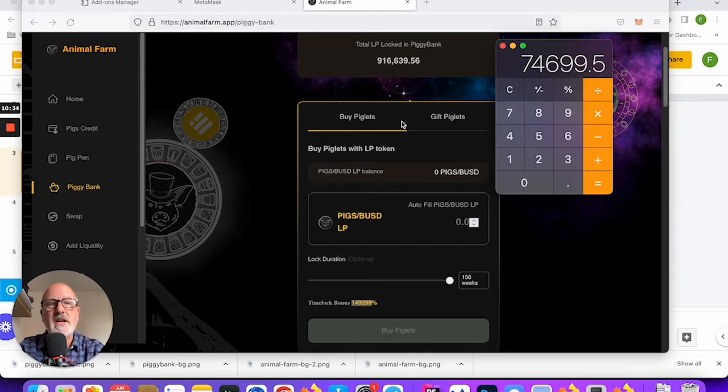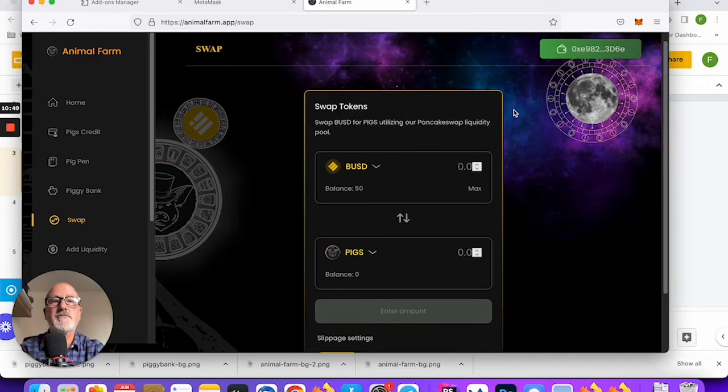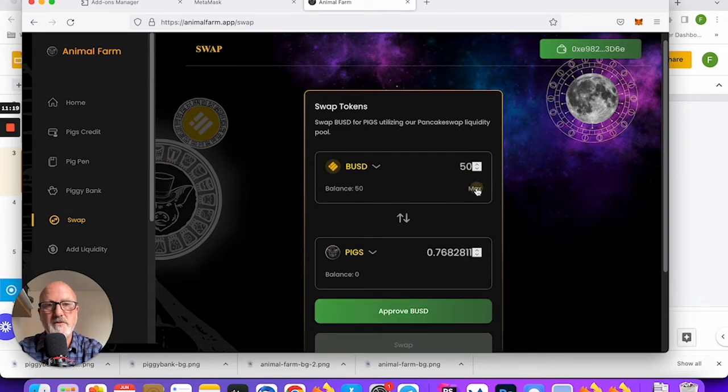That time-lock bonus is insane, and that's why I think everyone should create a 50-dollar Piggy Bank stake right now. Here's the process: first I've got some BUSD and I'm going to swap half of that to PIGS — because we're going to be creating PIGS-BUSD LP tokens, liquidity pool tokens. When I say PIGS I mean AFP — it's the new version of the PIG token, Animal Farm Pig. So I'll put in 25 BUSD and I get 0.384 of a PIG.